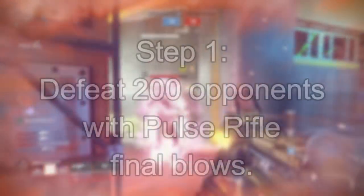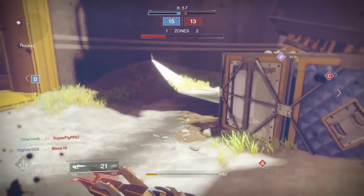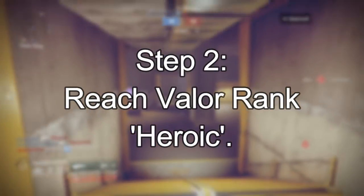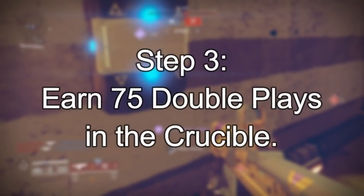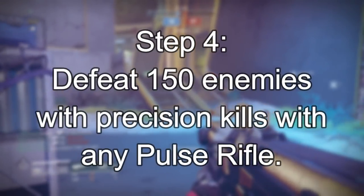Step one says: in the crucible, defeat 200 opponents with pulse rifle final blows. That's pretty standard. Step two is to reach the Valor rank Heroic, which is not very difficult. Step three says: in the crucible, you have to earn 75 double plays, which might take a while for some people.